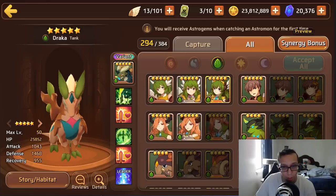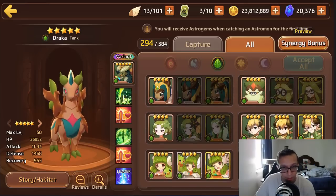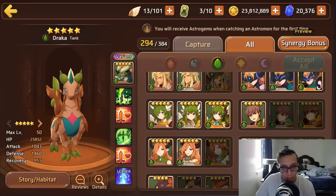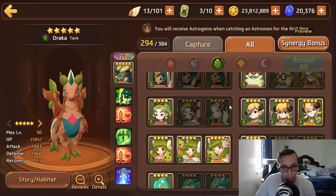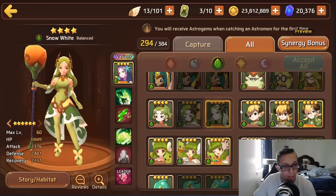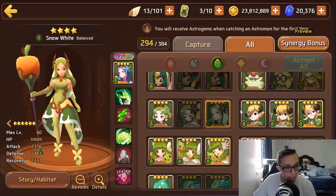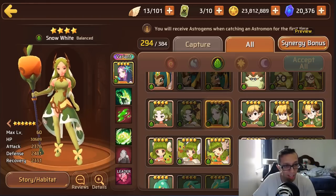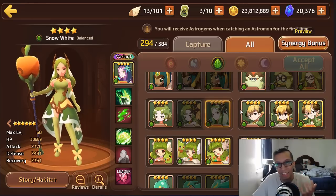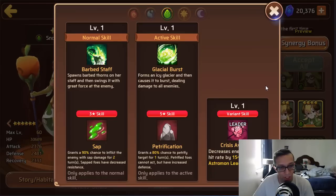Moving on to Wood Lucy — we'll call her Woodsy. Wood Lucy is a balanced type coming in with 30k HP, 2.3k attack, and nearly 2.5k defense. Stat-wise it's okay, nothing too phenomenal.